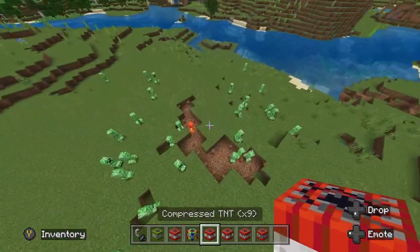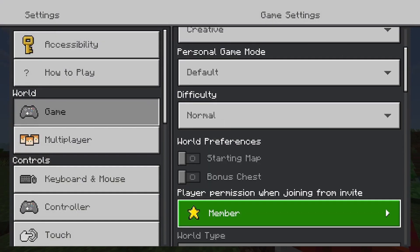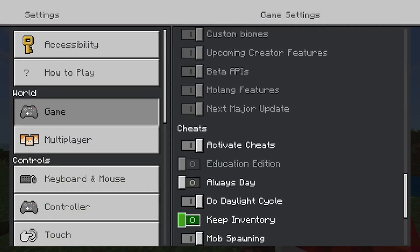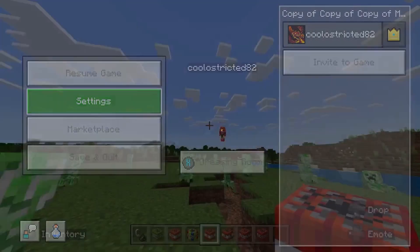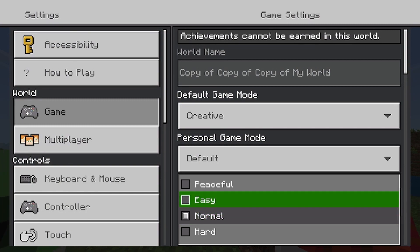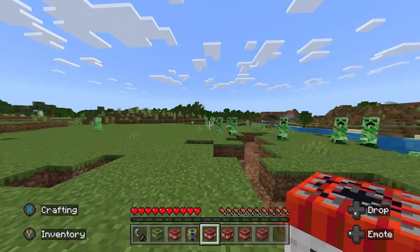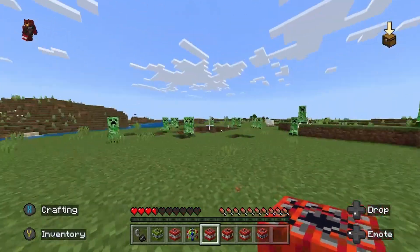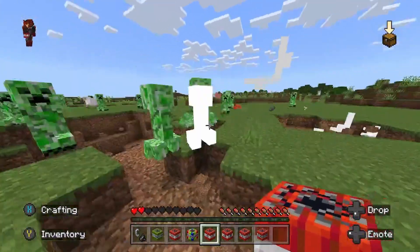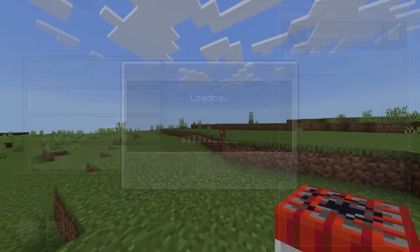What happens if we go in survival? Let me put on keep inventory before I do that. This is a terrible idea, guys. Let's go in survival and see what happens. We already know what's gonna happen. Oh god. Oh no. Darn. Let's go hop back in creative.